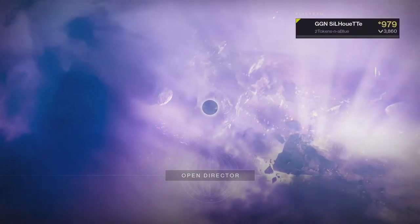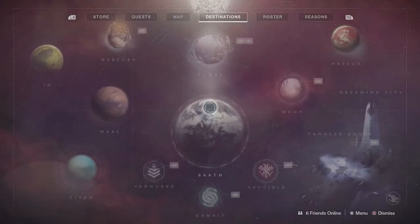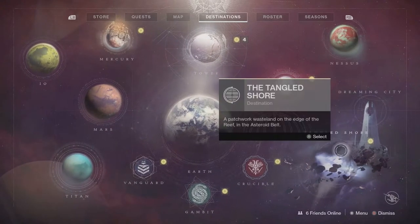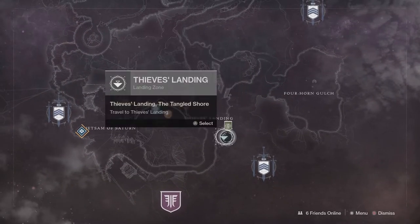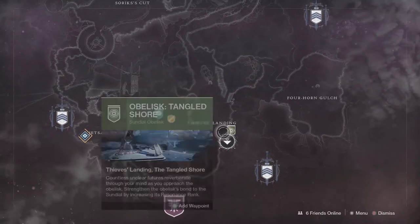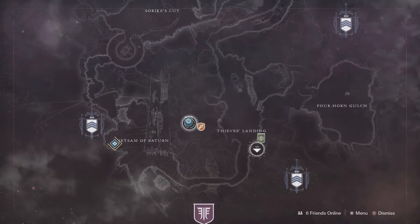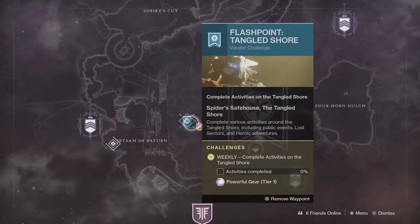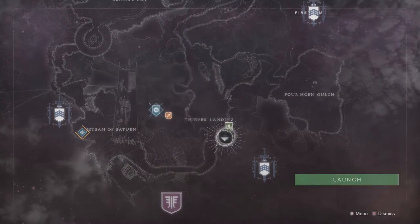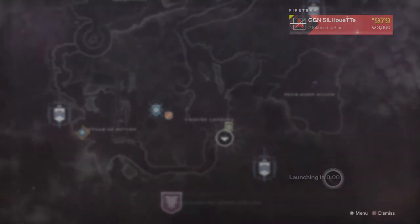You will finally end up in orbit. Click on 'Open Directory' — it'll pull up the destinations. You're going to go to your right, over the Tangled Shore. Click that with A, then click on Thieves' Landing — that little circle thing. Not the other button, that's how to add a waypoint. Click on the circle for Spider to add a waypoint, making it slightly easier, then click the circle and you'll begin flying in.